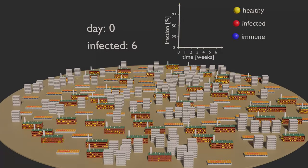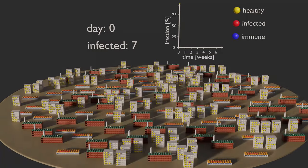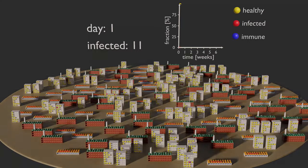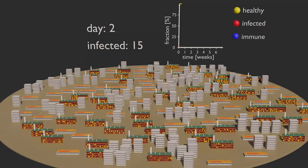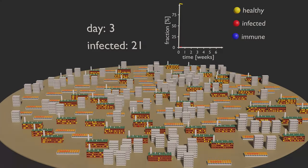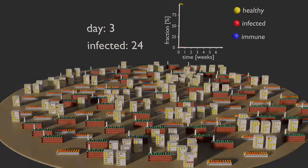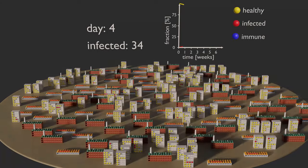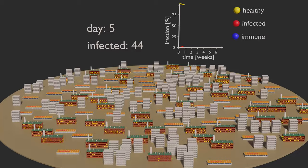In the first simulation, we explore what happens if no measures are in place to stop the virus from spreading. Marbles will just continue going to work and continue to go shopping. Only after six days, when they feel sick, will they stay at home — but still, their flatmates will continue to go to work.